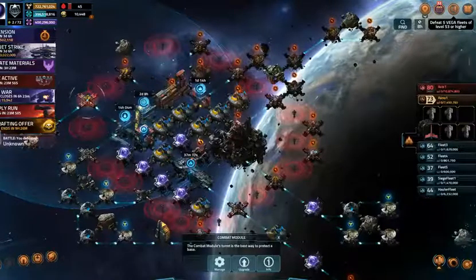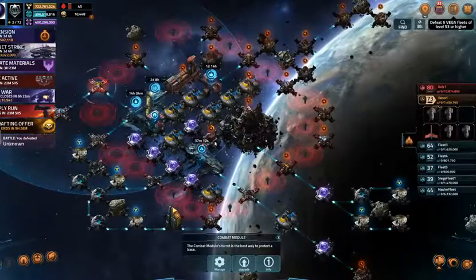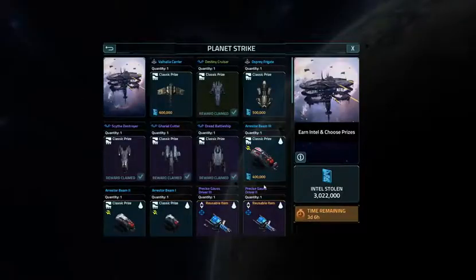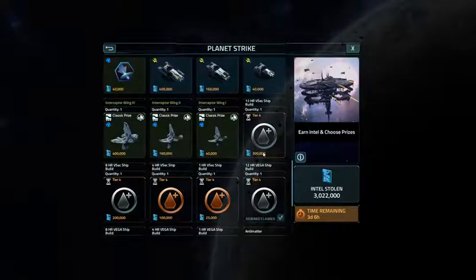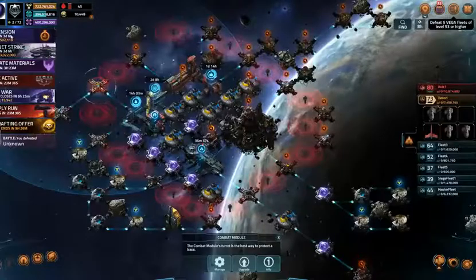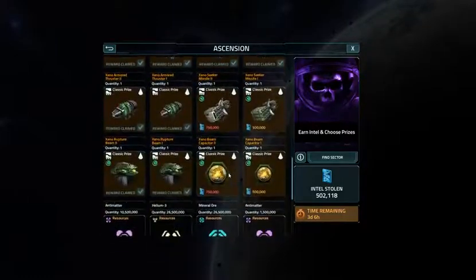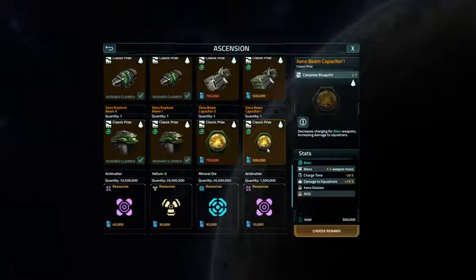Hey everybody, this is CappySmack coming to you from Vega Conflict. We are doing the Ascension Axis event. Turns out I'm able to do a little bit of this. What I did earlier was I got a hold of some ship build tokens, pre-bought them, and now I'm going to see if I can get the one module I need to start a new Guardian build. And what I need is a Xenobeam capacitor — doing the Xenobeam Capacitor 1 for 500,000 points.